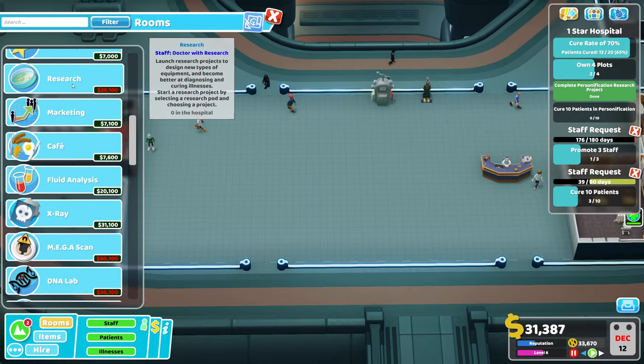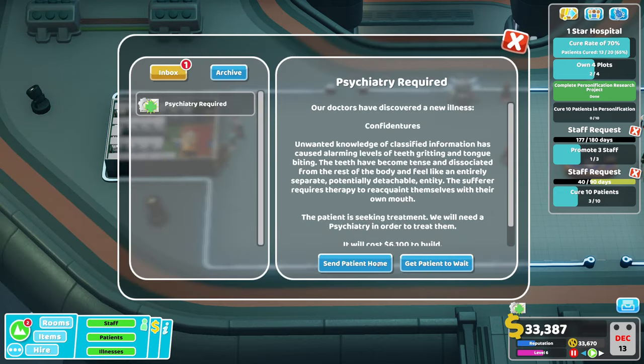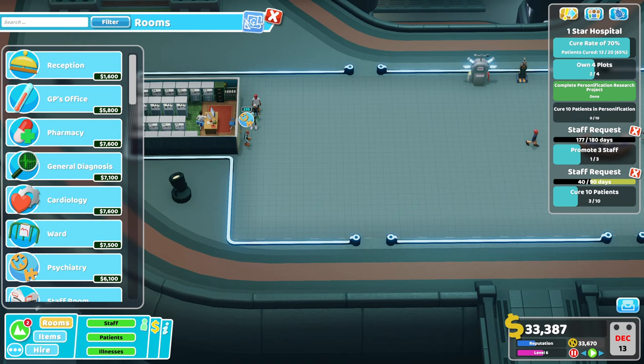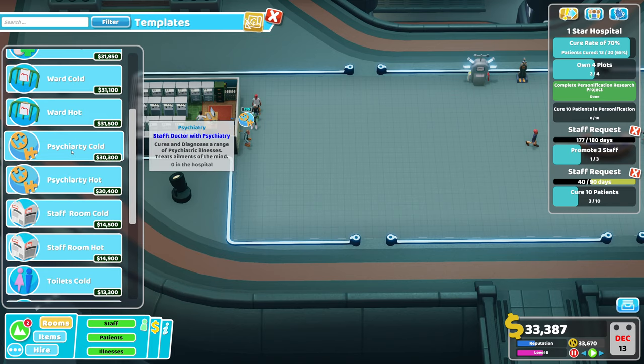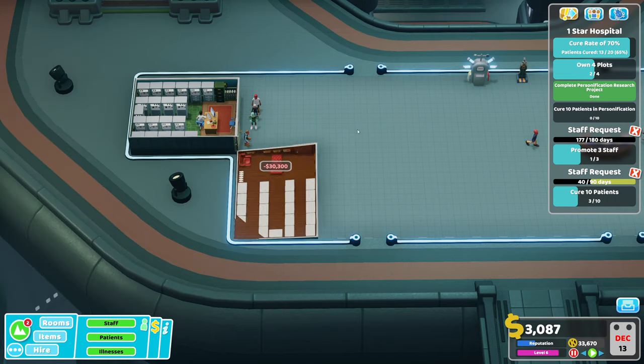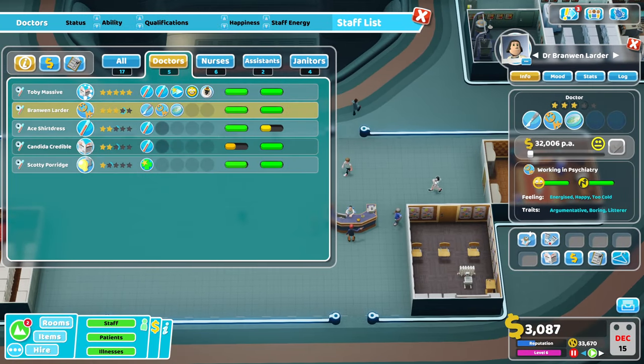What I should do is build a research room. Very shortly. Oh, I should build a psychiatry. So let's just do that. I'm just going to build a research room because I can then start researching some of the things that are going to bring in cash. There we go. Finally got a use for you.